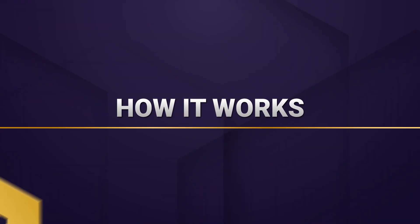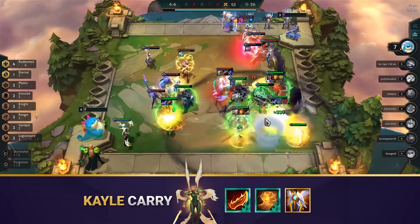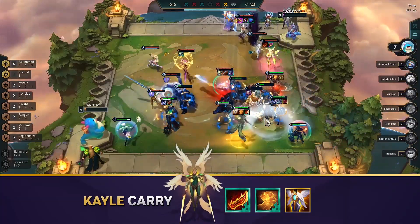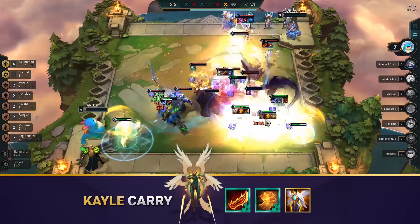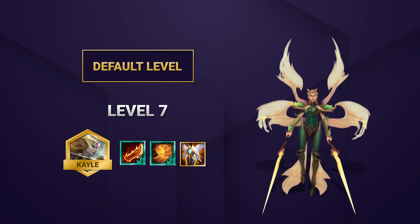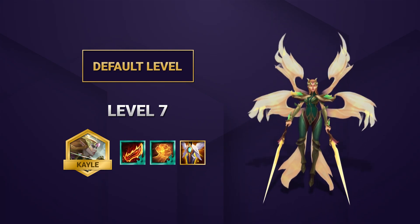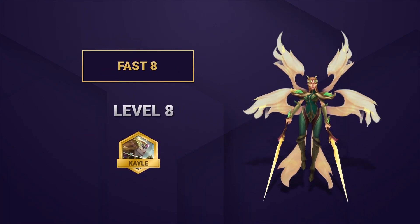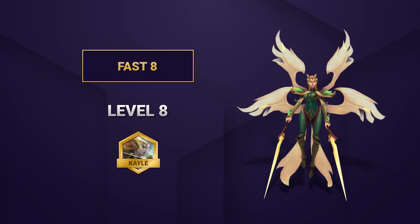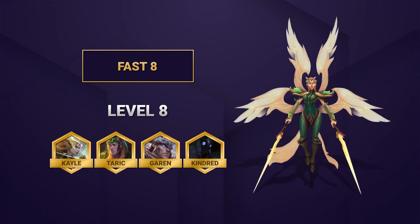So the comp aims to allow Kayle to become the sole hyper carry of the team. She's gonna achieve it by scaling throughout the fight, and because of that the rest of the team's function is really just there to stall time for Kayle. This comp is a default leveling comp, so you get a little bit stronger at 7, but you roll most of your gold at level 8 for that Kayle. We actually do recommend for this comp to try and fast level 8 if you can. This will allow you to find your hyper carry Kayle as well as other important units like Taric, Garen, and Kindred before everybody else.